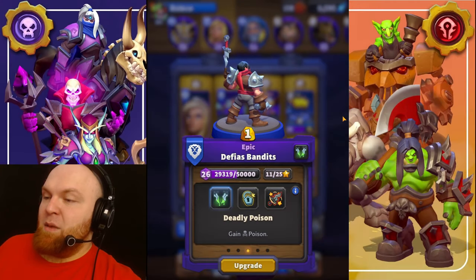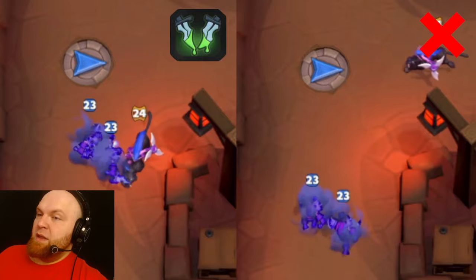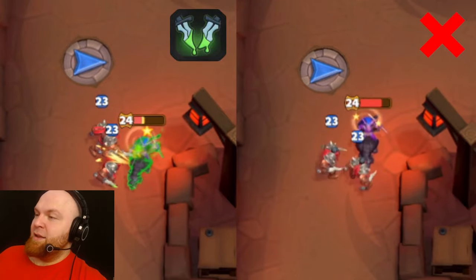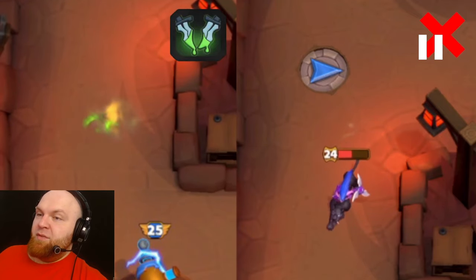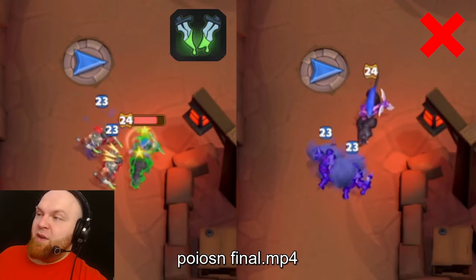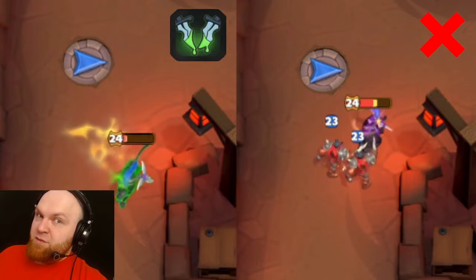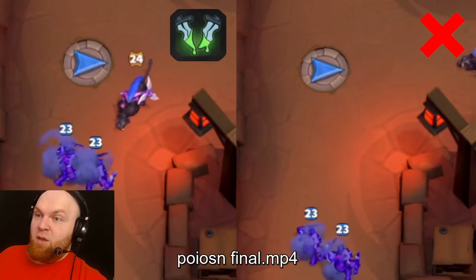Next talent is Deadly Poison — gain poison. On the left side, bandits are poisoned. On the right side they don't have the poison talent. As you can see, the left huntress dies, while the right huntress survives with almost half HP. The idea here is that bandits cost one gold, huntress costs five, and she's an extremely powerful and expensive unit — and you can counter that with one-gold bandits, even if they're lower level.